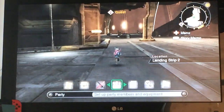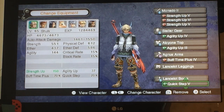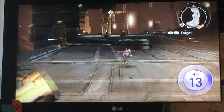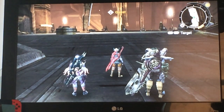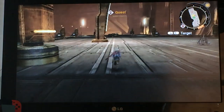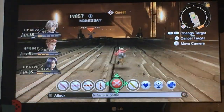You might notice Shulk is running faster — I didn't realize I had a Quick Step 5 gem in my inventory, so I figured if it makes Shulk go faster, why not? Anyways, let's actually progress with the episode. In the central factory, we have to get to the transporter, so we've got to find our way around.